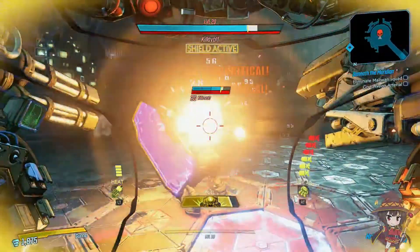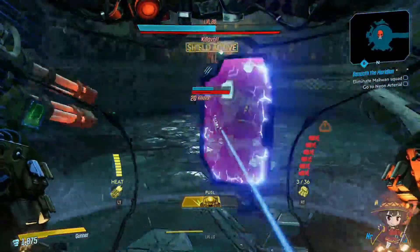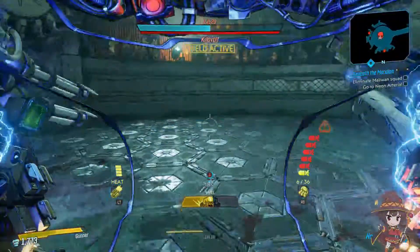What up guys? YoPants here, back in with another Borderlands 3 Legendary Weapons Guide video today. Today, I will be covering the 9-volt gun, which is dropped by Killavolt in Lecture City.